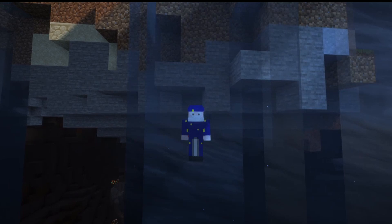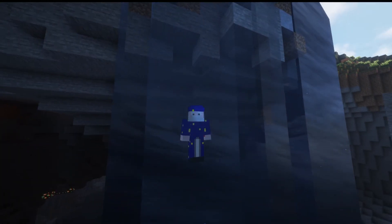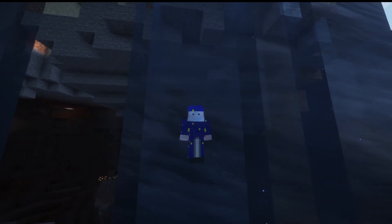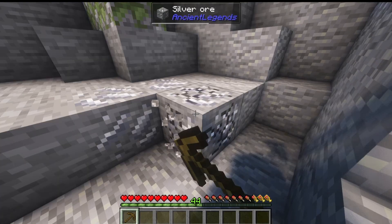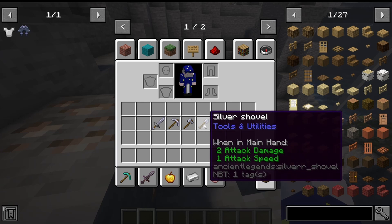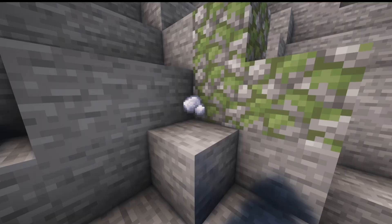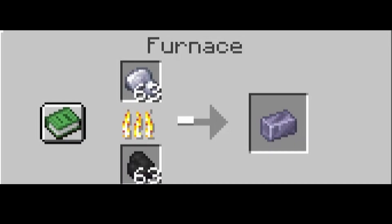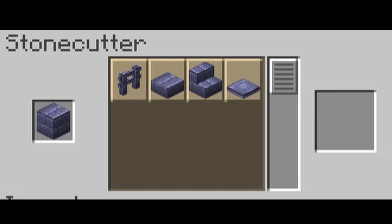Now we're going to talk about the gear this mod adds — tools, armor, and weapons — starting with tools since that's the shortest section. There are only two sets of tools. The first is silver, which comes from silver ore, a pretty common ore found above deep slate levels. It can even be mined with a wooden pickaxe. Silver tools are equivalent to iron tools, except the sword has the same durability as iron but the same damage as stone. When mined, it drops raw silver that you have to smelt. Like copper, even without fortune it will drop multiple. You can combine four silver ingots in a crafting table to make a silver block, which is purely decorative but looks nice, and can be stone-cut into stairs, slabs, fences, and trapdoors.